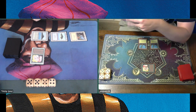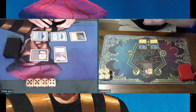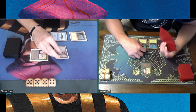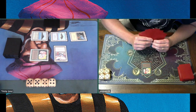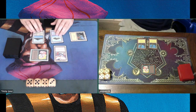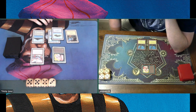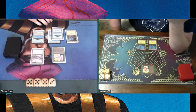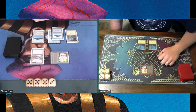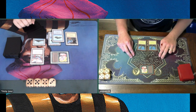Eric has missed his land drop, which is painful. I tap four and play a Jayemdae Tome, so I can start drawing cards next turn. Eric has missed another land drop and is stuck on two lands — he still has four mana available from the Llanowar Elves though. He's also playing red but has no red mana yet. He keeps attacking me and I drop to 18.